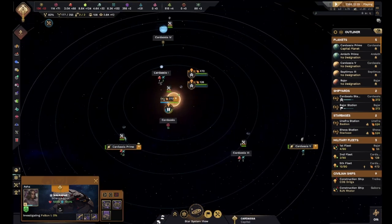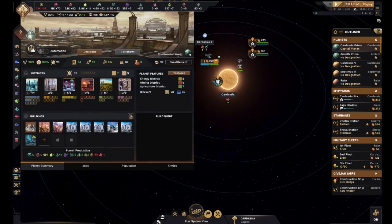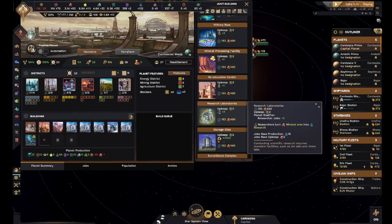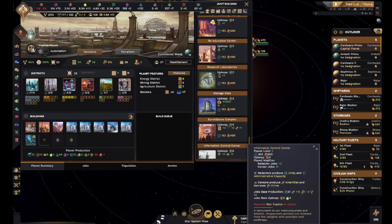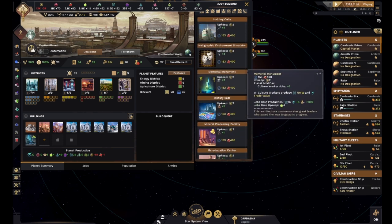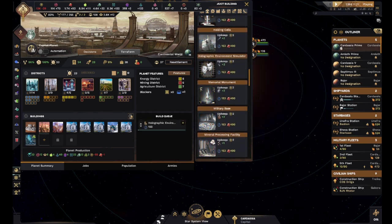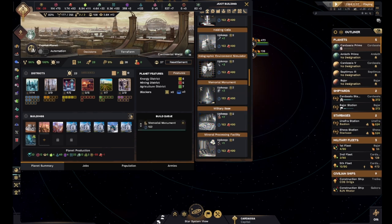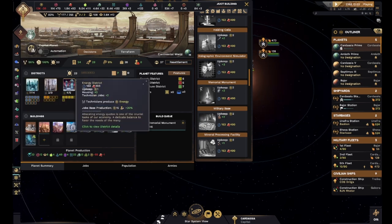We also unlocked something on Cardassia Prime - a subspace tetrion collider. This turns energy into tetrions. We've barely been building those up at all. I was actually going to say we should get a memorial monument down because I felt like that was going to be more helpful than anything else.